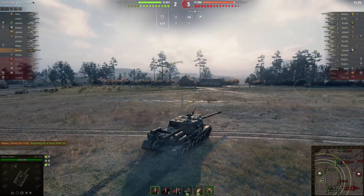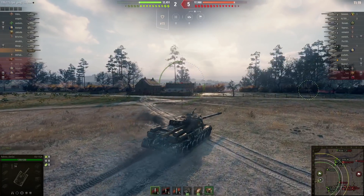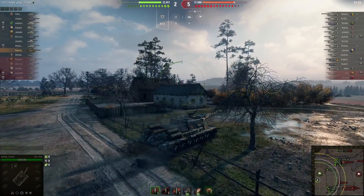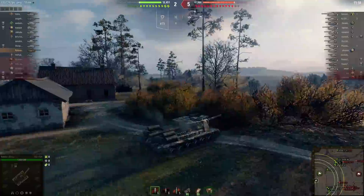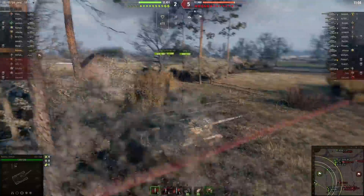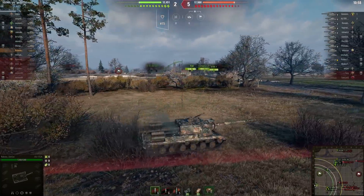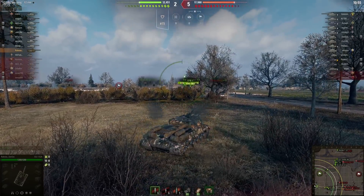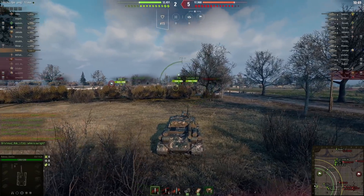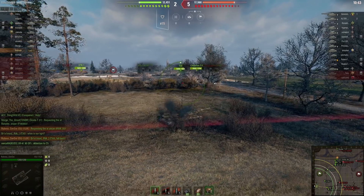Something console has missed out on is the amount of bushes and the use of spotting mechanics in the game. On console, view range buffs mean you can't make some of the plays you'd want to on PC, which I think limits the skill cap. The ISU-152 is one of those tanks that still tests your ability to position yourself correctly, even if the core concept is straightforward.